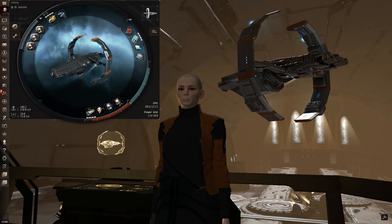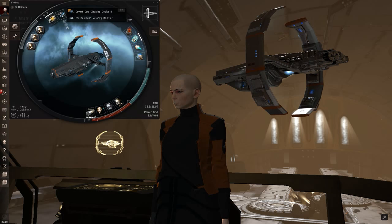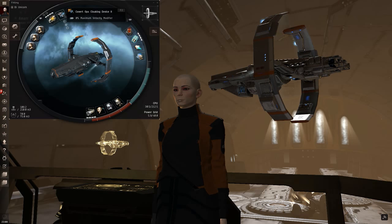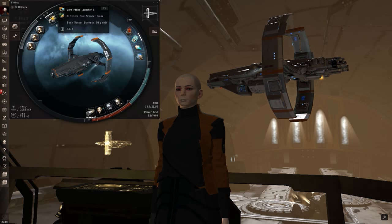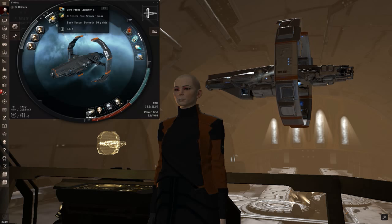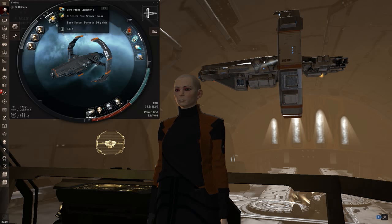First and foremost it's an explorer. The two high slots don't give you a whole lot of room, so they're going to be your covert ops cloak — because warping while cloaked is very important while you're getting intel on anything, and also to avoid drawing attention to yourself when you're scanning down a system. The other high slot is a probe launcher. I recommend the Core Probe Launcher II if you have really high scanning skills, or the Sisters Probe Launcher if your skills are mediocre. Definitely use the Sisters probes though — they give you a huge bonus.